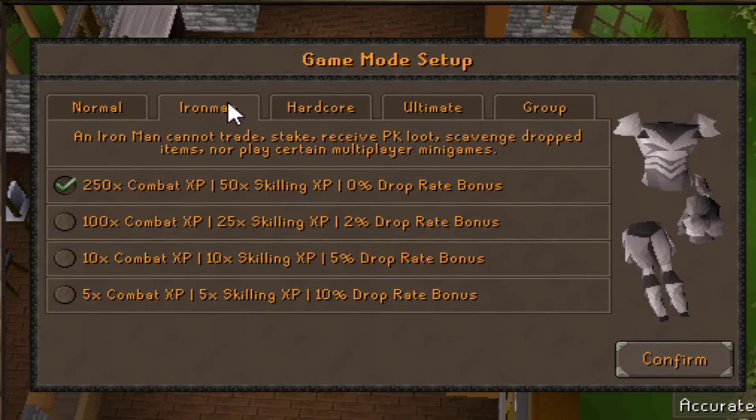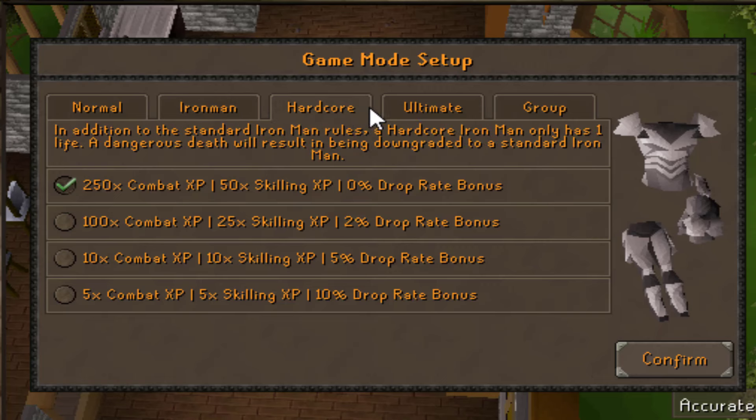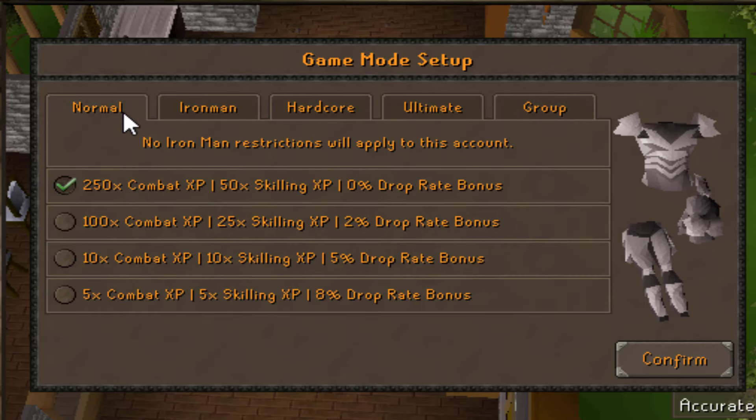They have ironman, hardcore — all with the same XP options. Ironman does get two percent more drop bonus when picking the 5x, which is pretty nice. They also have ultimate ironman and group ironman, though group only has one option and it says coming soon. I'm guessing when group ironman launches they'll have a bunch of competitions around it, which is exciting.